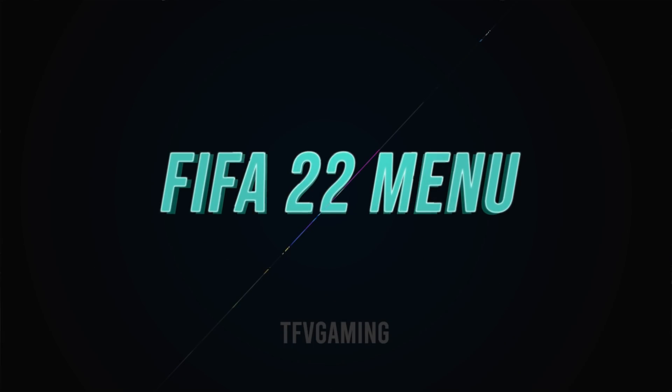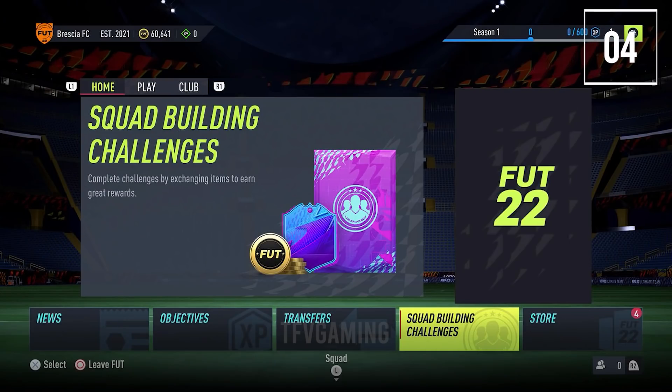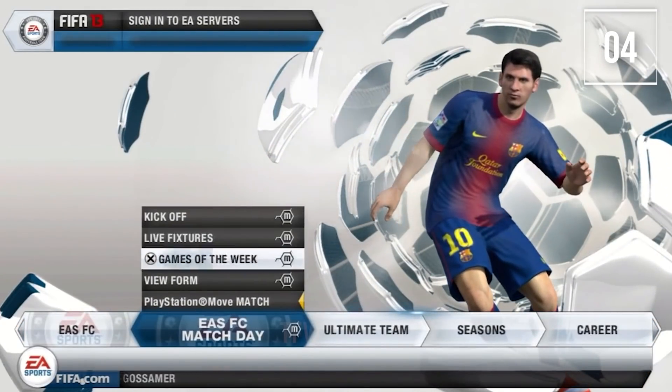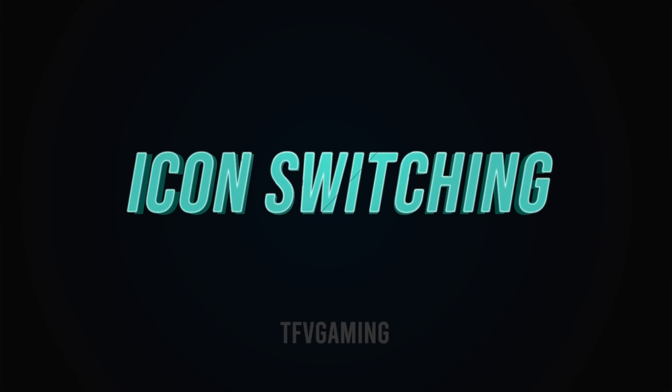The FIFA 22 main menu has completely changed. Even though I can't share the screenshots, it's a bit like FIFA 13 and everybody knows how good that menu was. Icon switching is a new form of switching that provides players with a sure-fire way to select their desired player.